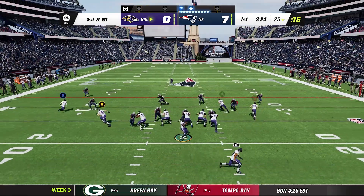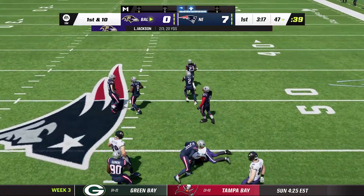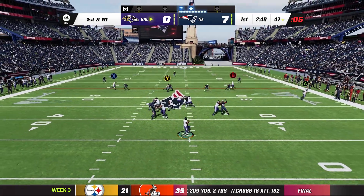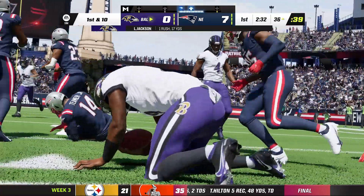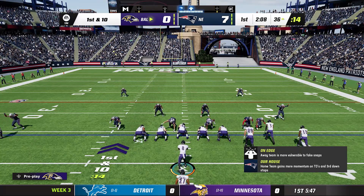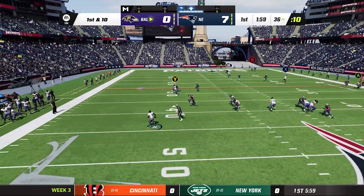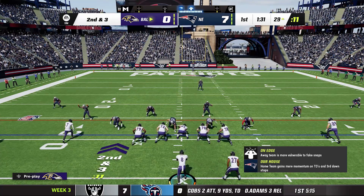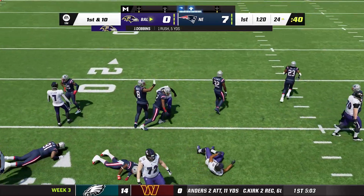Ravens looking to bounce back. Lamar Jackson finds Rashod Bateman over the middle for a first down — great throw, great catch. First and ten, Lamar takes the snap and has space — he runs down the field for another first down. Ravens now moving the ball on the 36 yard line. Lamar rolls out on play action, gets around the corner for about seven yards. JK Dobbins gets a block through the middle for a first down. First and ten on the 24 — Dobbins comes up the middle for a few yards.